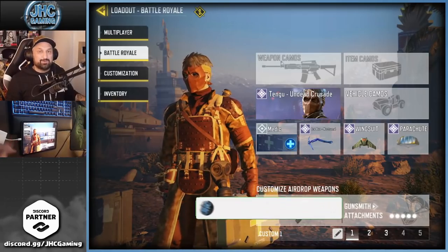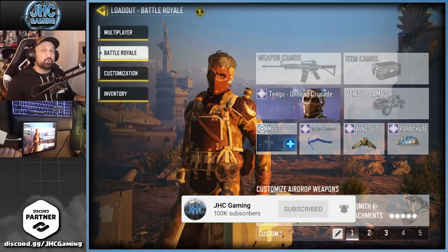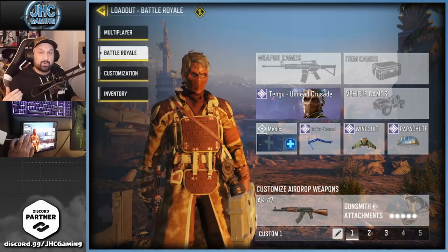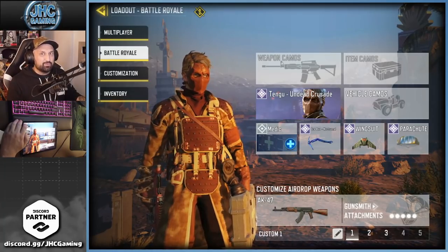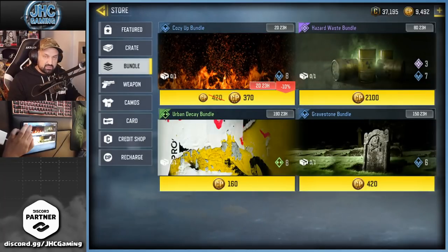Hey guys, join me here back with a brand new COD Mobile video. Today we check out the new bundle just added in the store. We have a new Tenju skin — if you missed it, it was a battle royale reward on the last ranked season. If you didn't get a chance to get Tenju, one of the creepiest boys in the game, well check this bundle guys, because it's one of the cheapest bundles ever: 420 plus 10 rebate, so 370 COD Points for a bundle.